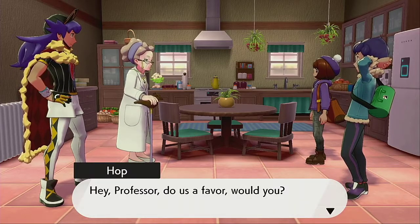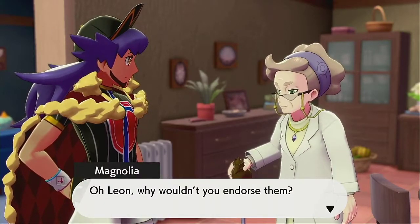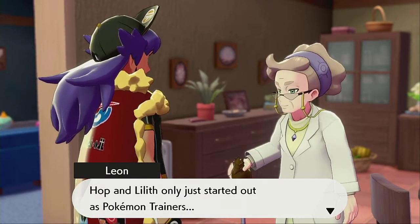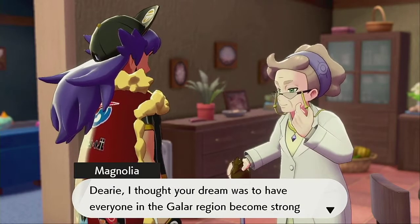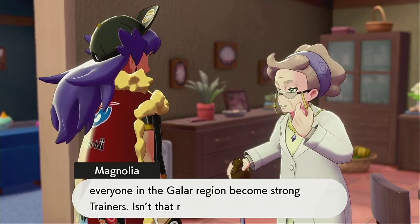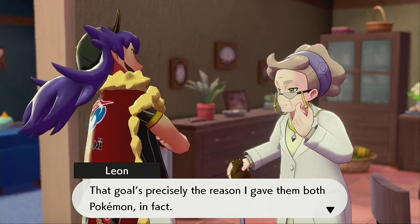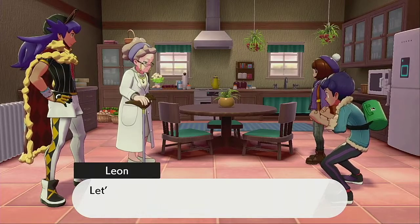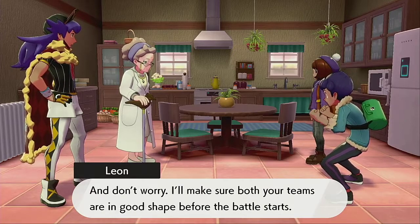Hop asks Leon to endorse them for the gym challenge. Magnolia questions why Leon won't endorse them, noting they only just started. Leon responds: 'Let's see if the two of you can show me such a brilliant battle that I'm left with no choice but to endorse you.' The player comments on going from Magnolia's voice to Leon's, noting they screwed up Leon's voice.